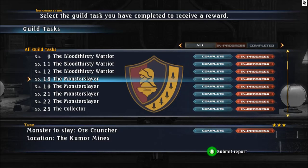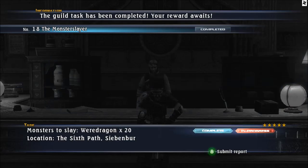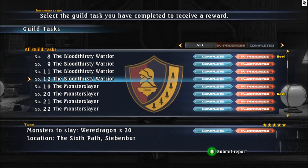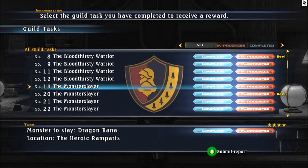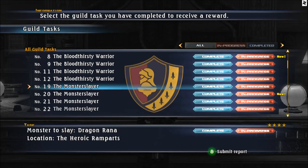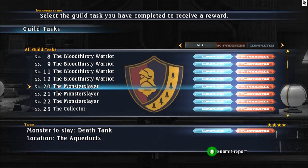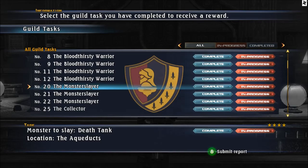Number 18, the Orcruncher - you get Rank 3 here and you unlock Carmen and Lower as leader. On the Xbox version you gotta get White Horn from Avercliff. Rank 3 will get you new monsters. Number 19, you get Drawbridge Formation here. On the Xbox version you need to kill Snow Toad from the Aqueducts, and here you have to kill Dragon Rana in the Heroic Ramparts.